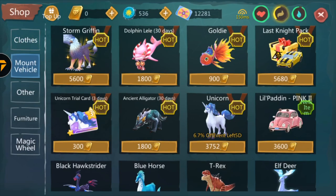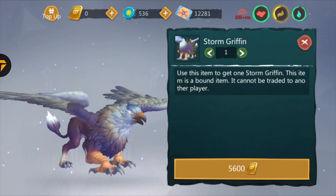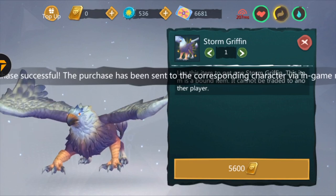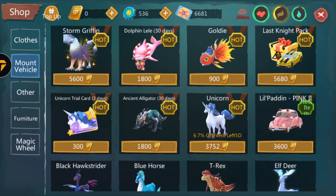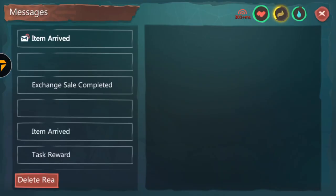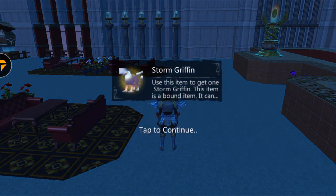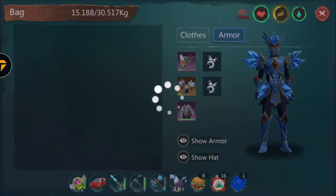I bought the griffin using a few bond coupons from selling my rainbow pack. I sold it for 13k gold and basically exchanged that. As you guys can see, I just put my griffin in — bam, there we go, storm griffin right there.